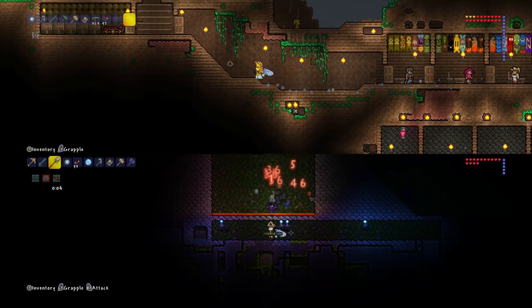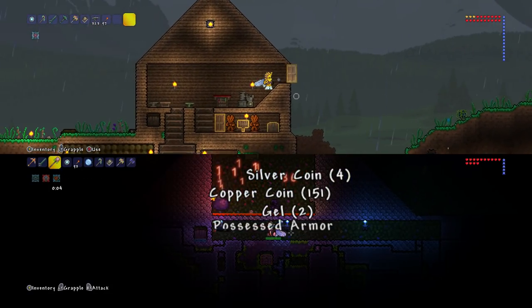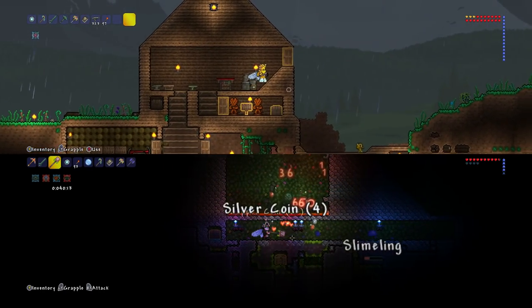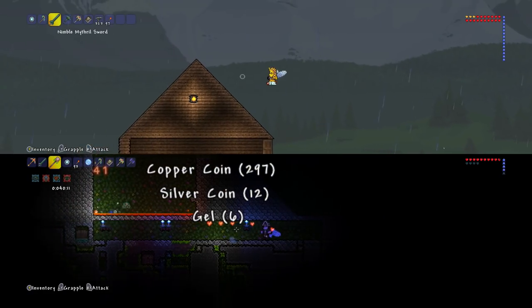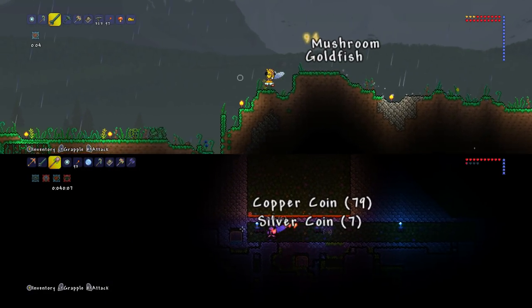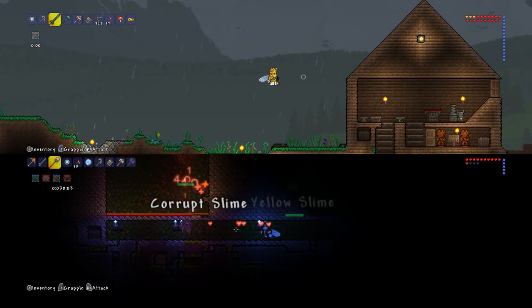It is lighting up - it probably would have been enough time to kill the Destroyer, because it's literally just lighting up now. While we're waiting, I guess what we can do is see if we can get some more souls of night. Because if we can get more souls of night and souls of light, it means we can craft more things. But before I do that, I need to go and reforge.